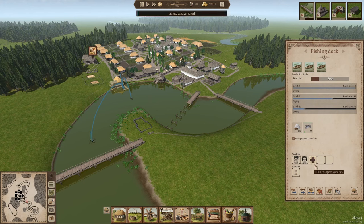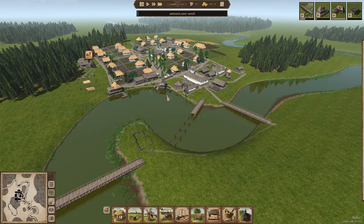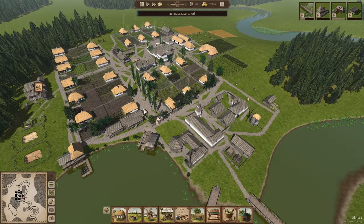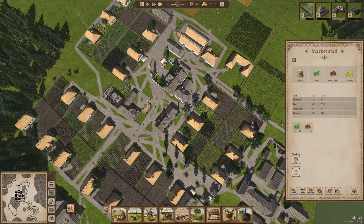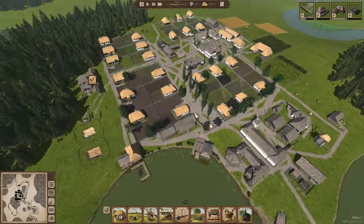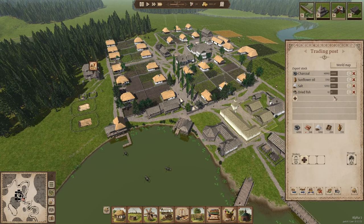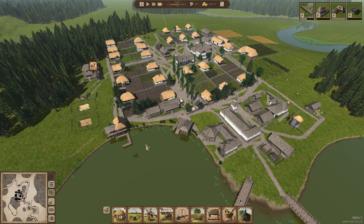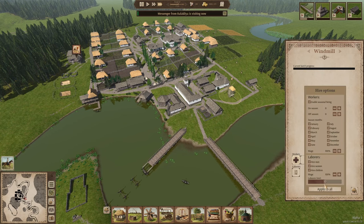I think I'm going to add another fisherman — there are enough workers, so I'll go ahead and do that. I'm not selling any dried fish at my market stalls — let me double check. No, I'm not. Maybe we should assign the dried fish as a trade commodity. There are a lot of towns that take dried fish, so let's start with 200 at a time. I still want to assign another worker at the mill.